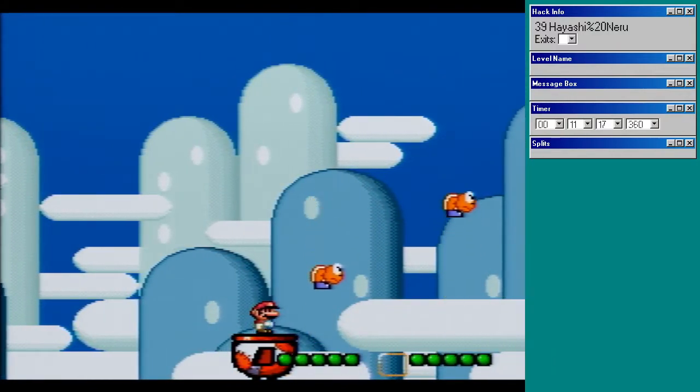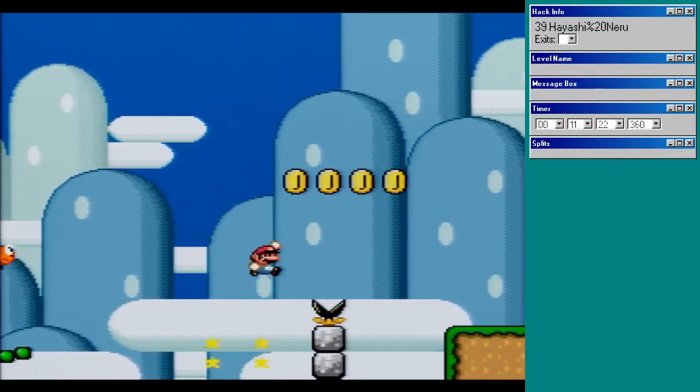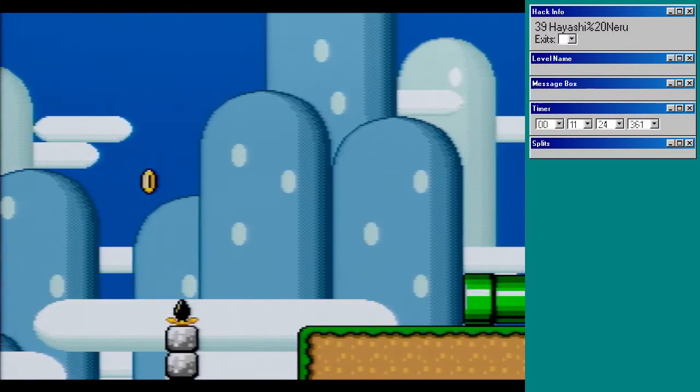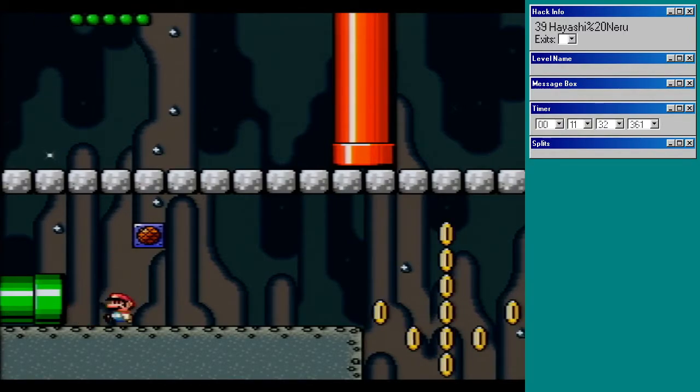Out of jumps after this one. I've got to be more careful now. Dang it, that was the power thing. Put power back on. Be careful not to remove the green wall spring at the top of the screen.